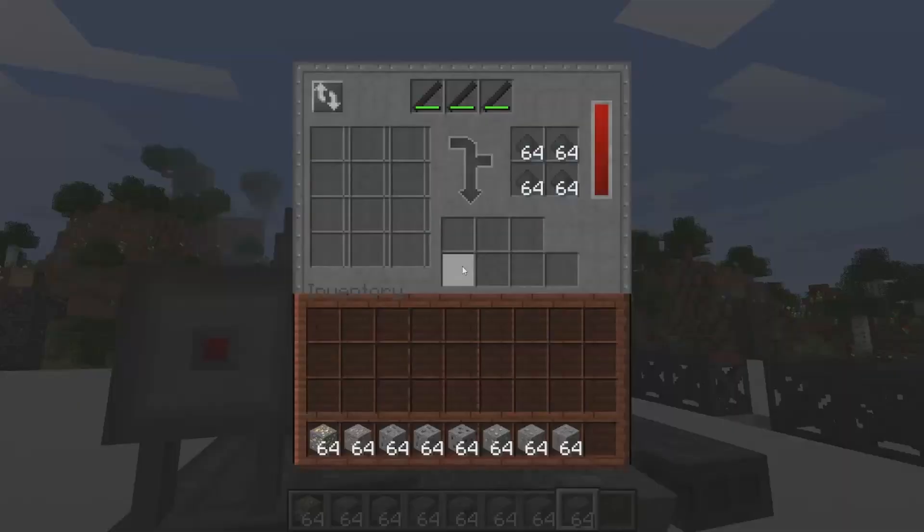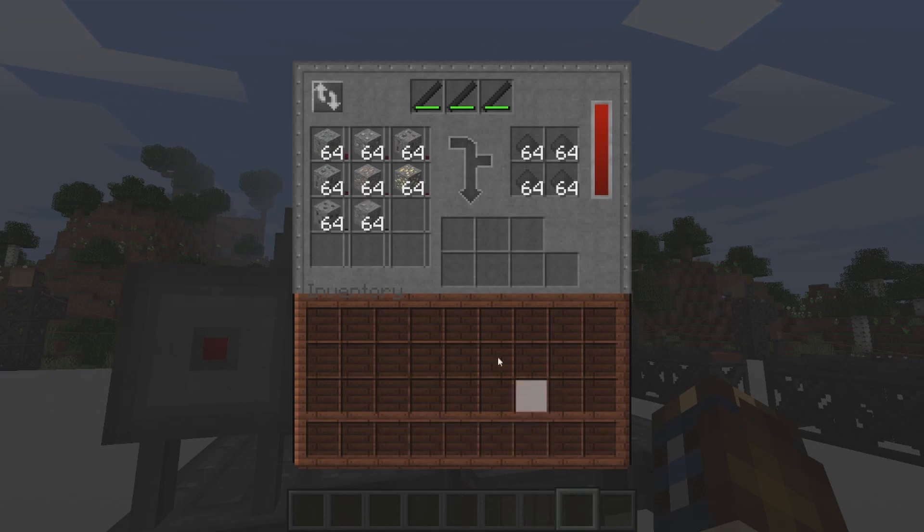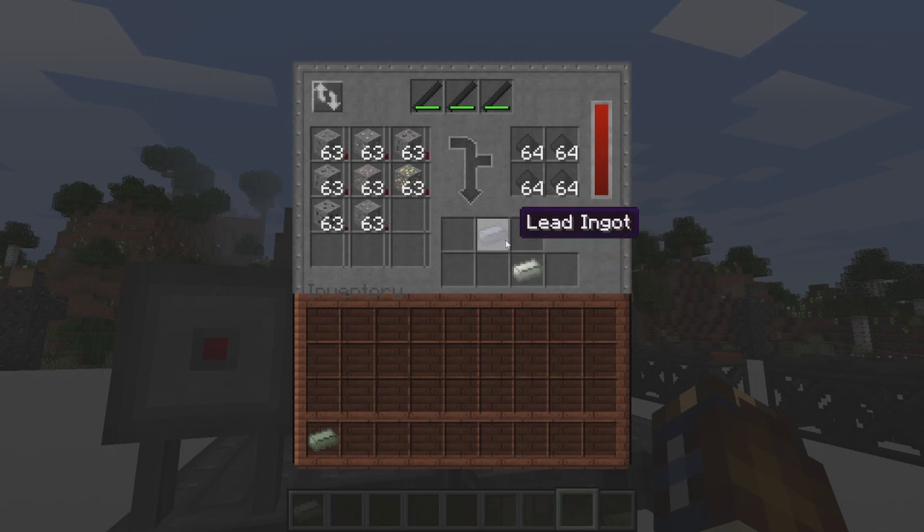After you've got all your items that you want to smelt, you go into the smelter itself — the furnace — and just put them all in there. Because I have three of them on creative energy it's not going to drain down, otherwise it will. As you can see, it's going to start making everything.